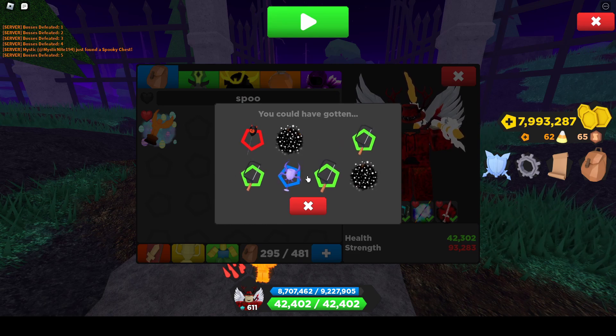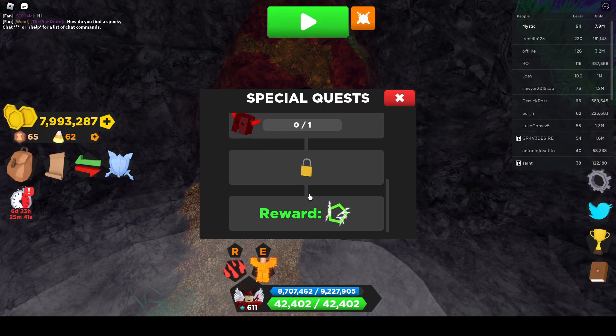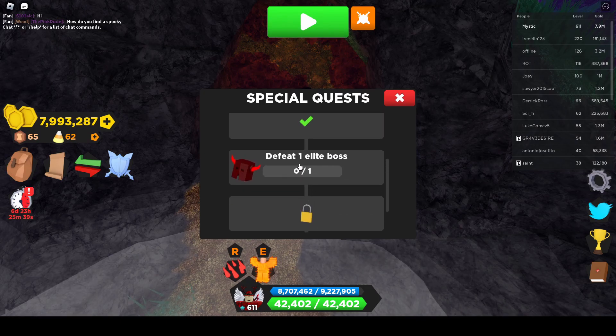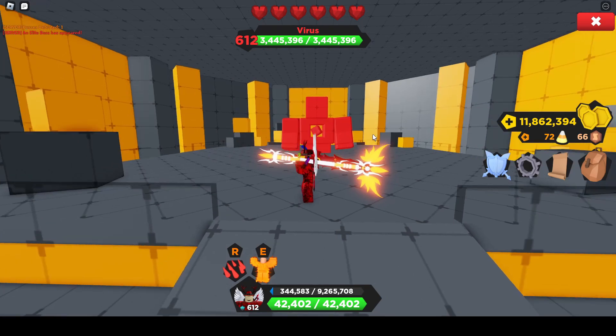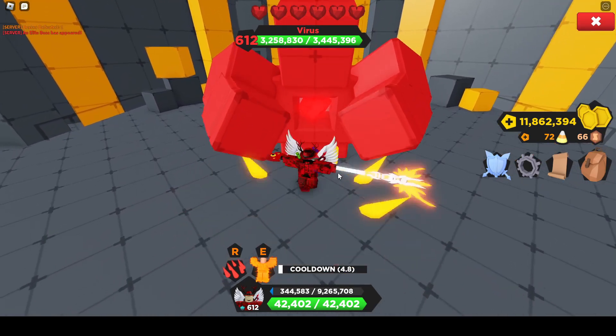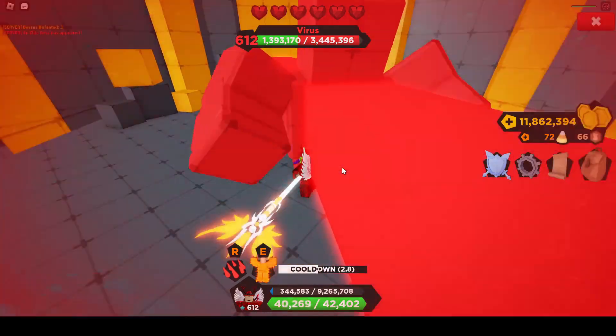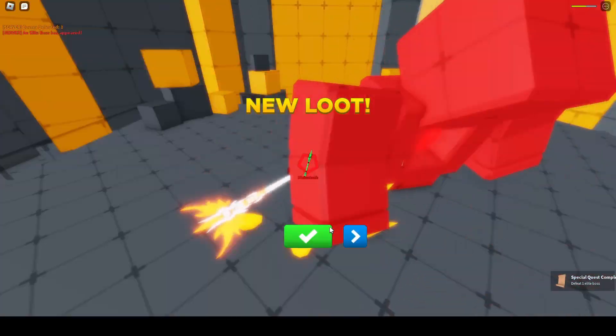Okay, another ghost jar thing. Dang, there were two effects I could have got. We got legendary! Next quest: defeat an elite boss. Oh wait, this is not the last quest — there's one more after this. Alright, on the second dungeon I managed to find an elite, and we're just gonna take this thing out and that'll be the quest completed.